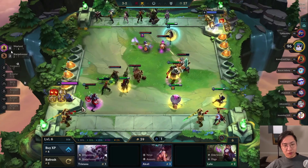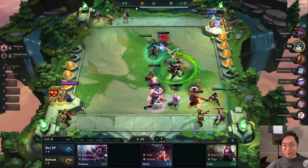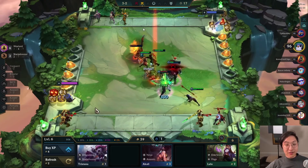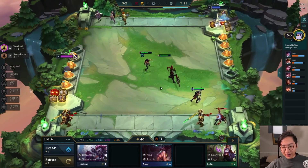I end up putting in 6 Warlords, which is super strong at this point in the game. Any 6 synergy during stage 3 is completely insane — like 6 Keeper, 6 Warlords, 6 Cultists. 6 Cultists is probably the best one; they're completely nuts at this point. And yeah, we're just abusing that fact right now.